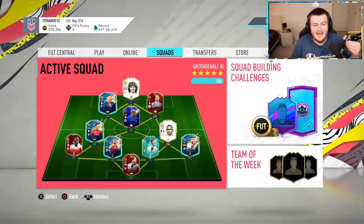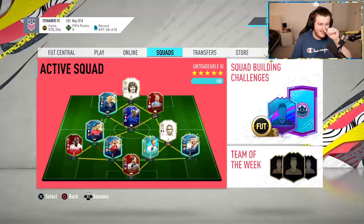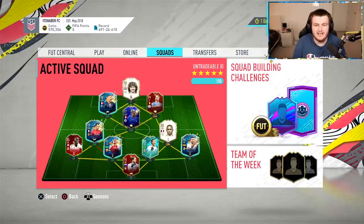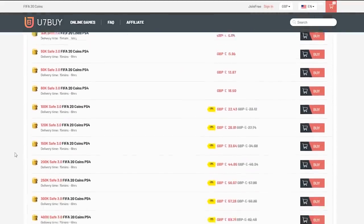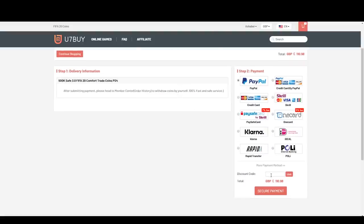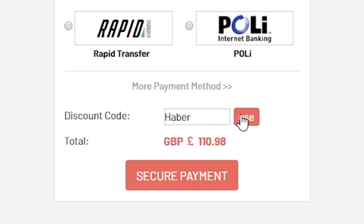How's it going guys and welcome back to a brand new video. Today we have Team of the Season League and Foot Champs Rewards. For cheap, fast and reliable FIFA 20 Ultimate Team Coins, check out u7buy.com and use the code HABER to get yourself 5% off all of your orders.